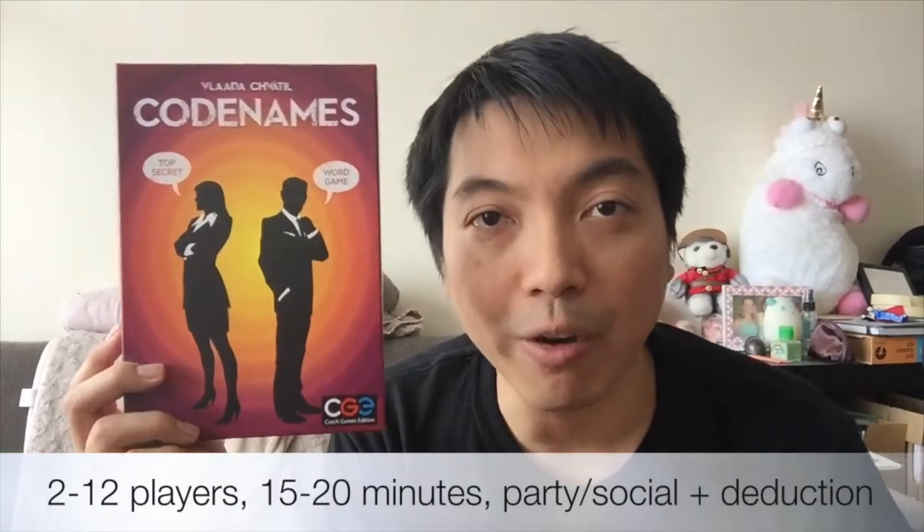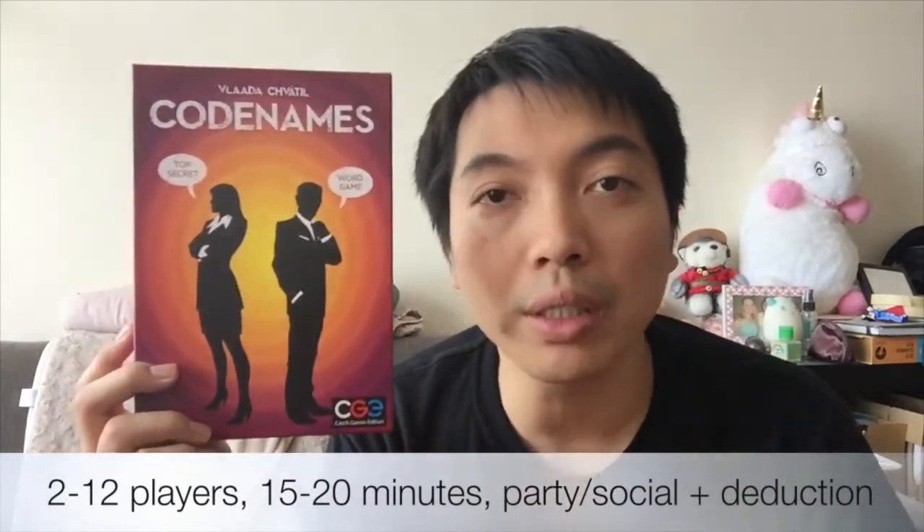In Codenames, players are split into two teams of spies, each led by one spymaster. The spymaster gives single word clues to their team of spies, who try to identify which codenames on a board of cards belong to their team. They compete to discover all their team's spies first, but must avoid activating the assassin, which causes an instant loss. The first team to completely identify their spies wins.